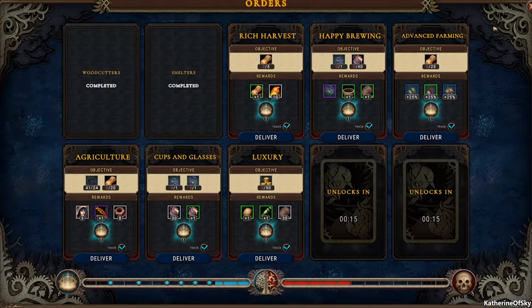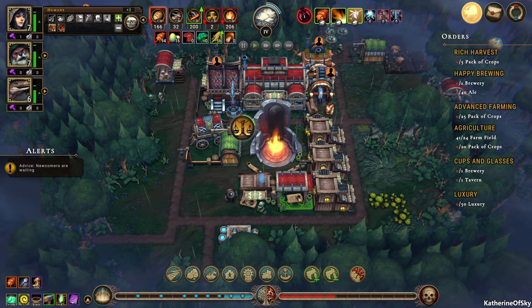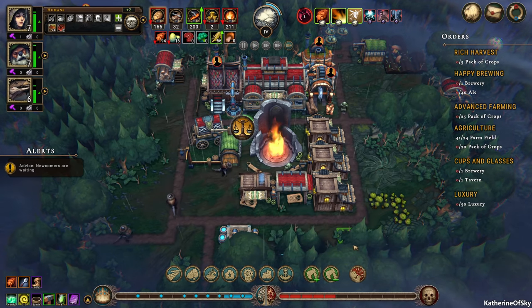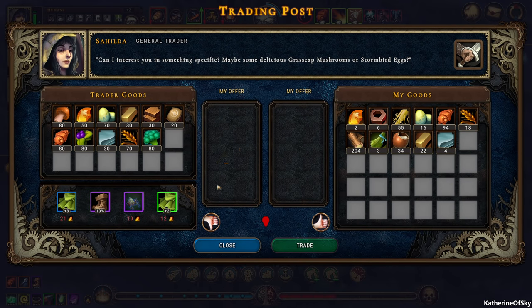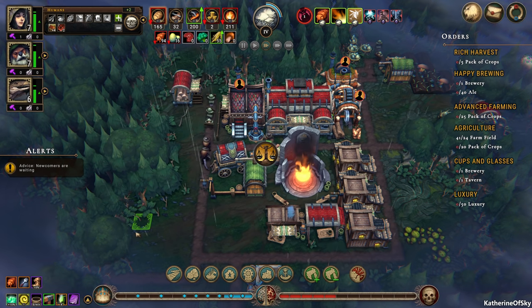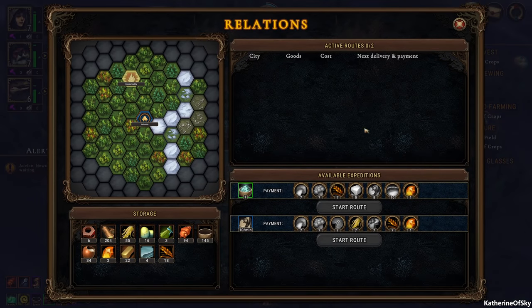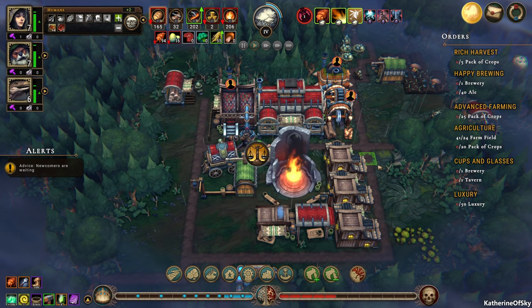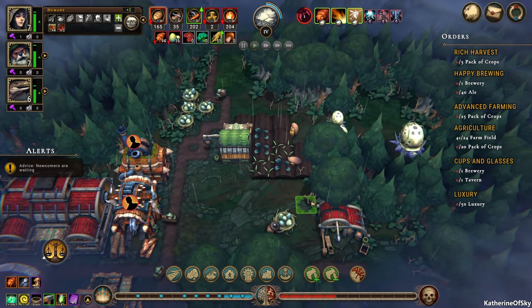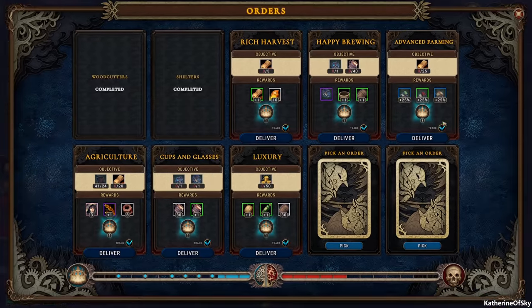We're going to wait till we get our 15 seconds thing. Anything else we want at the trader before she leaves? No, I think we're actually okay. So what's going on with our trade route? I forgot. We were going to get spices, but I wonder if we ran out of wheat. New things — let's go.